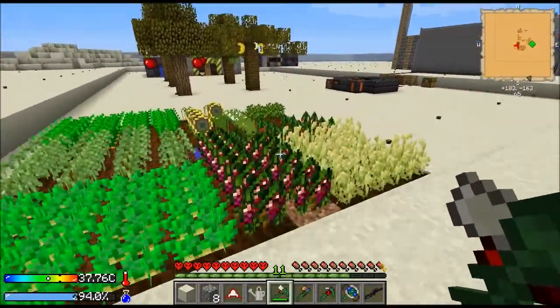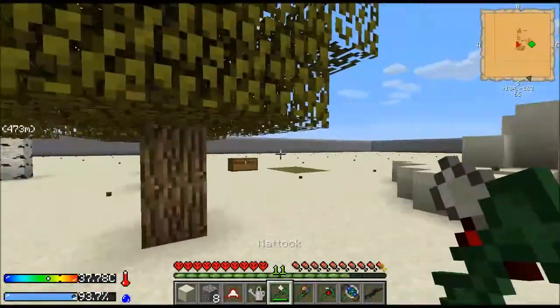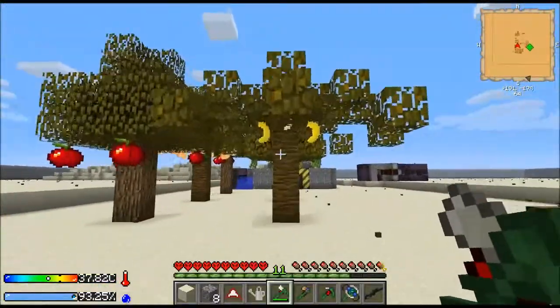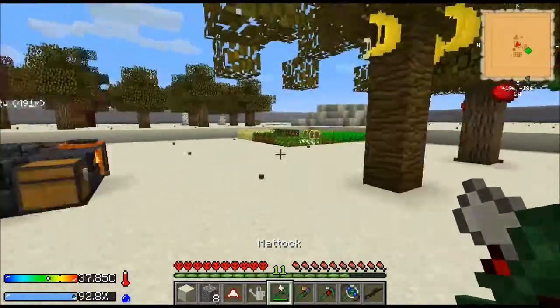Eventually, off camera, I'm going to make the farm much bigger and try to have a little plot for each one of those things, because I don't even know what I need and don't need. I planted two of my saplings — I got a banana tree and a vanilla bean, so I got those going.